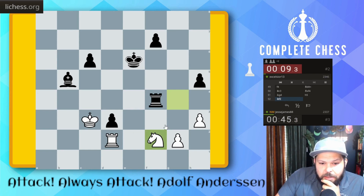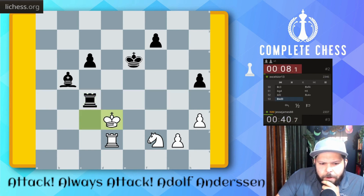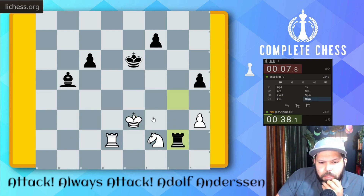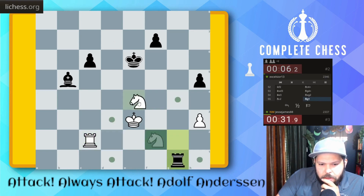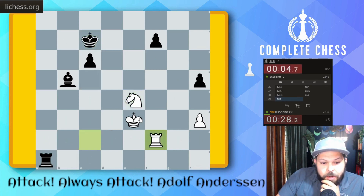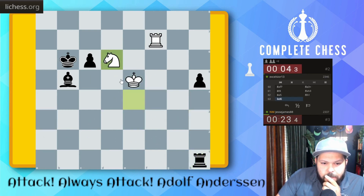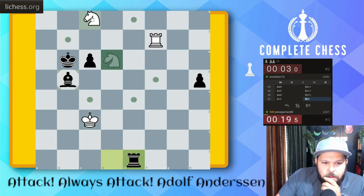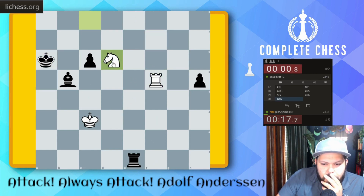Knight takes D3 is an idea — if I can at least win one pawn, that would be nice. King takes, I think it's just good enough here. They can check, but it should not be enough. Rook here, Knight E4, check, check — just trying to flag in here. Rook takes, King there, King there, Knight D6, check, check.